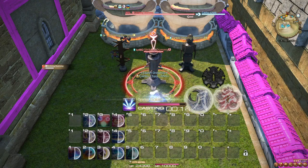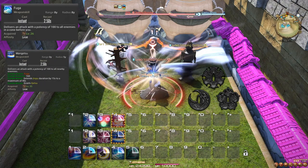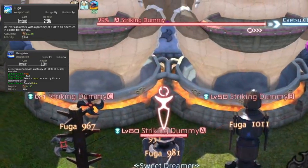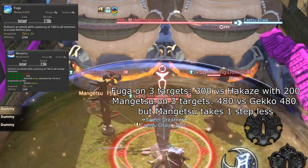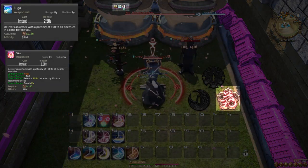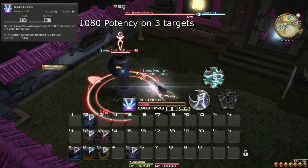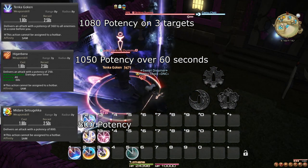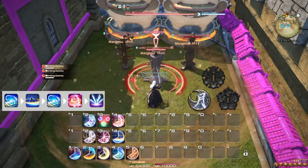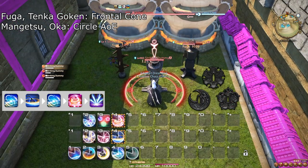Now let's talk about AoE rotation. You want to employ AoE rotations when there are three or more targets. You have two combo sequences: the first, Fuga-Mangetsu, gives you Getsu — the same Sen as the Gekko combo — and extends the Jinpu buff by 15 seconds, but never over 40 seconds. Your other sequence, Fuga-Oka, works the same way, instead granting Ka and extending the Shifu buff. Keep in mind that Mangetsu and Oka will not apply the buffs — you need to already have those active. On three targets, Iaijutsu Tenka Goken also beats both Higanbana and Midare Setsugekka handily. So your AoE rotation, assuming Jinpu and Shifu are already applied, is: Fuga, Mangetsu, Fuga, Oka, Tenka Goken — repeat. Keep in mind that Fuga and Tenka Goken are frontal cone attacks, while Mangetsu and Oka are circle AoEs, so position yourself accordingly.